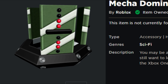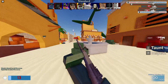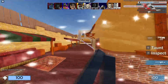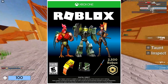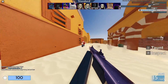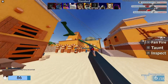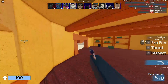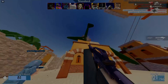The Mecha Domino Crown on Roblox is, as you can see, a domino crown. The way you originally got the Mecha Domino Crown was that you had to buy an Xbox One S bundle — specifically the Roblox Xbox One S bundle. This bundle gave you a code with a couple of items and 2500 Robux, and one of those items was the Mecha Domino Crown. A lot of people wanted this item, but you had to actually buy an Xbox One S to get it. Luckily, I found out the best way to get this item without doing that.